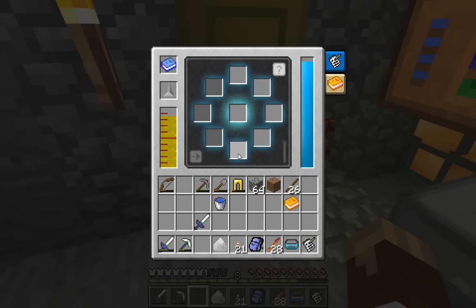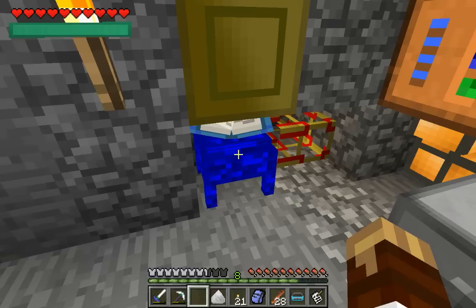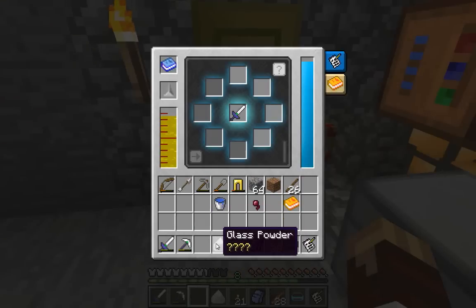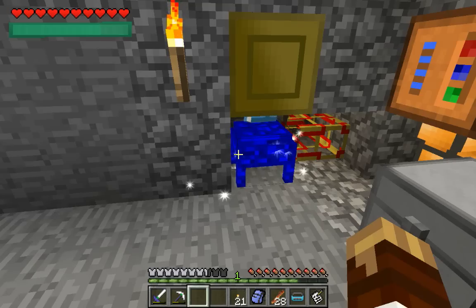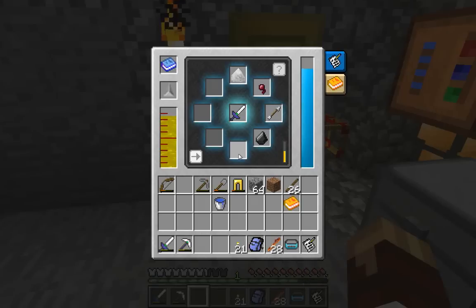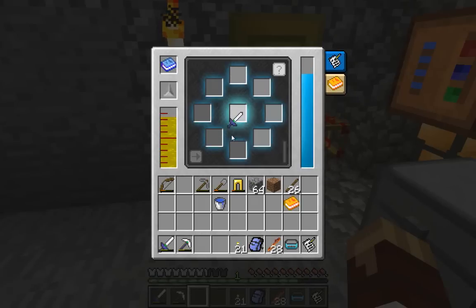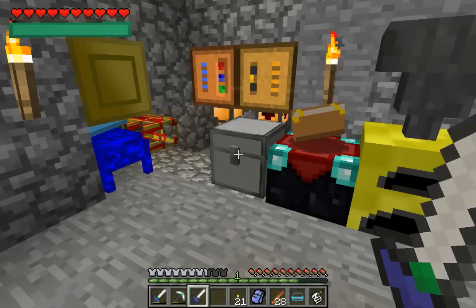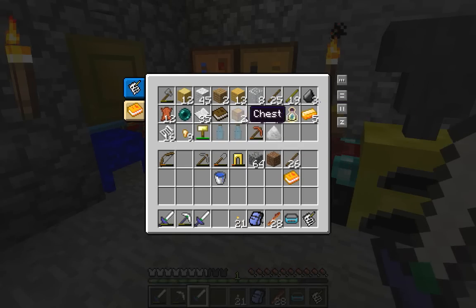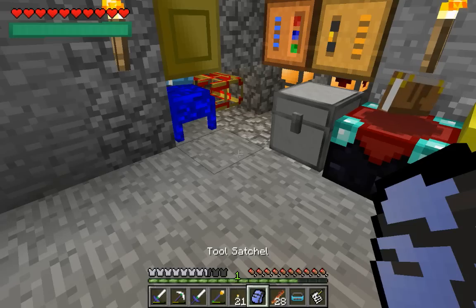I'm gonna get myself another force sword. For tier 3 upgrades I need four of them — I should be able to do that. Force sword — I need these components, and I'll throw grinding on there just for the points. The nice thing about this is it does work on the infuser itself as well. The weird thing is it doesn't seem to speed up carpenters and squeezers — they must be coded very well. Obnoxiously well.